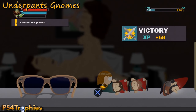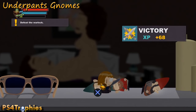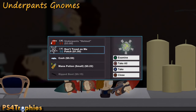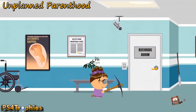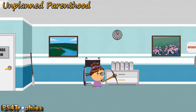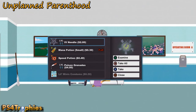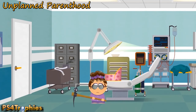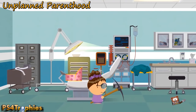At the end of the underpants gnome section, defeat these three guys and you can get the helmet from one of them. In Unplanned Parenthood, there's a grenade to pick up, and then you're going to get the three-piece surgical set off this little cart here — this is part of the story, so you have to get this.